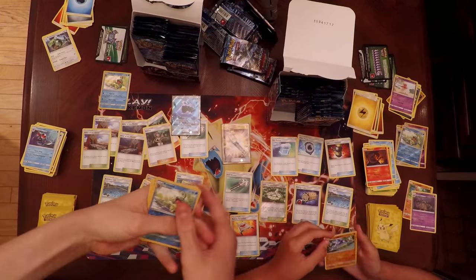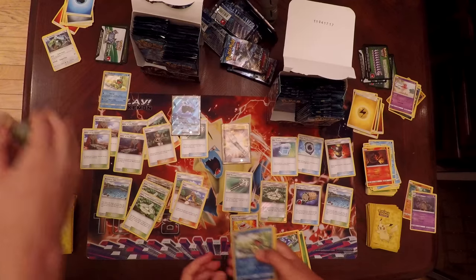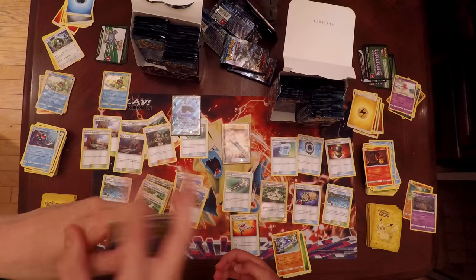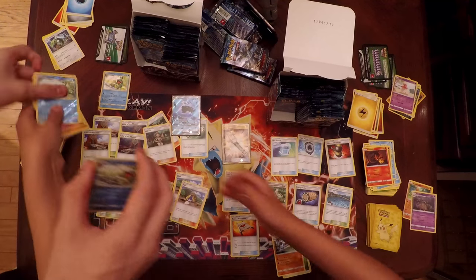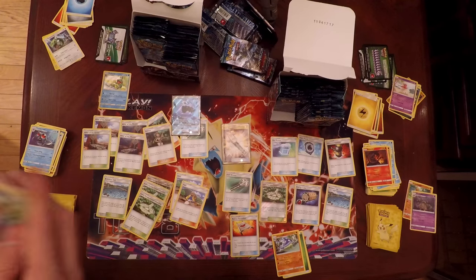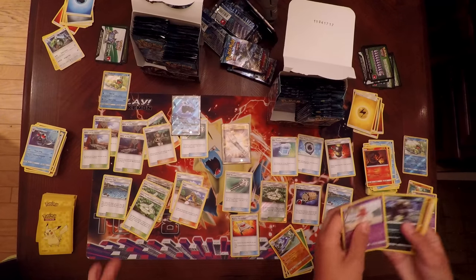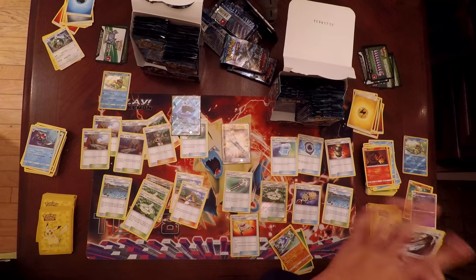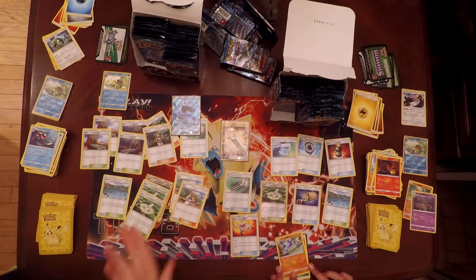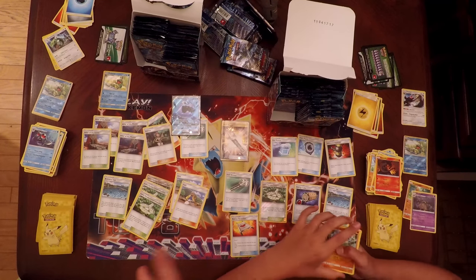We discovered that both boxes have exactly the same Reverse Holos: Politoed, Patrat, Phantump, Gothitelle, Comfey, Gliscor, and Carvana. But as you can see, different Rares. So maybe the Reverse Holos are the same for every single box in this print run.